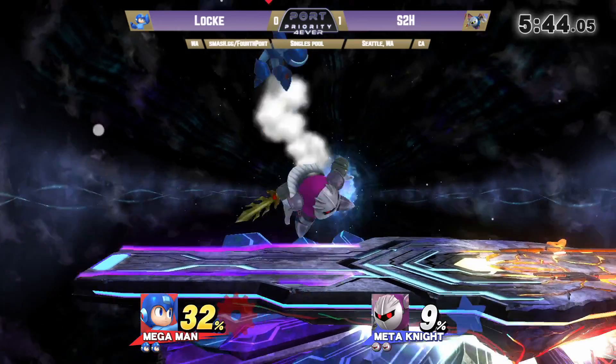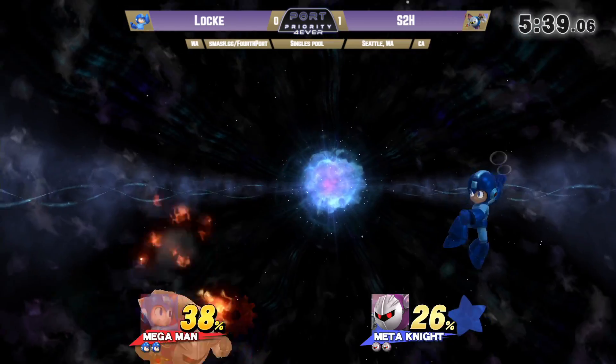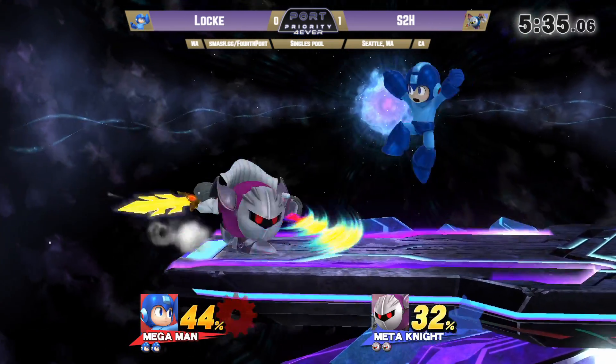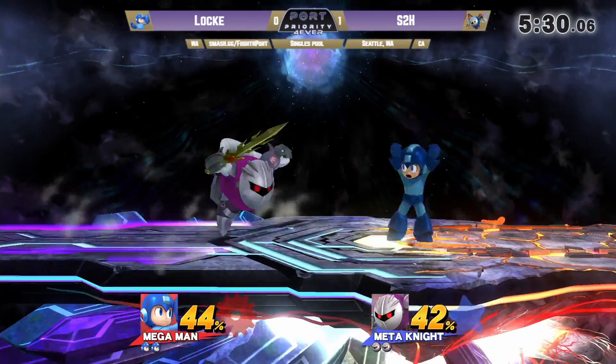Gets the back throw. Attack chase with the dash — yeah, that was great. I like that option against heavyweights. High gravity means you can get that dash attack. That was an interesting conversion from S2H — he got the tech chase off the back throw, dash attack into up smash into the first hit of LP. I've never actually seen that until now.